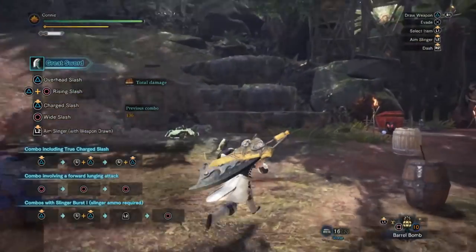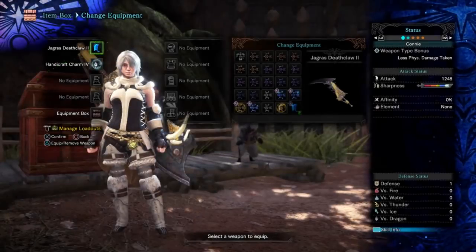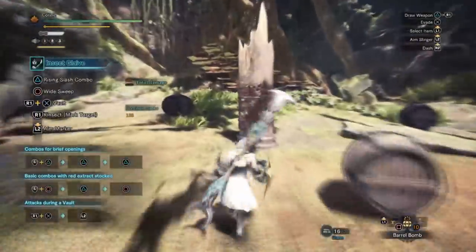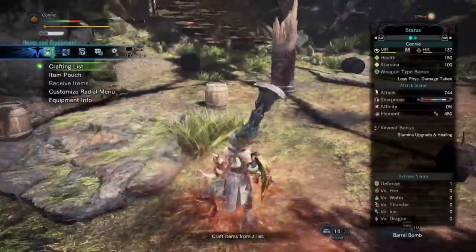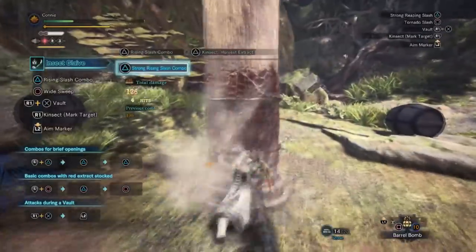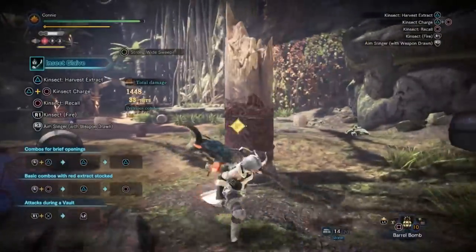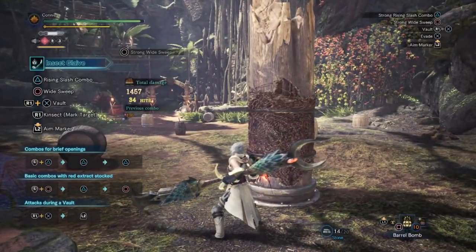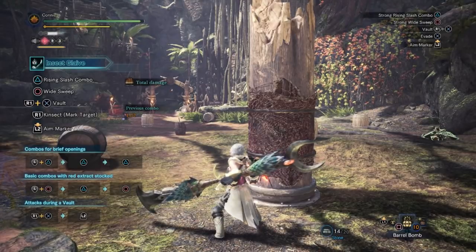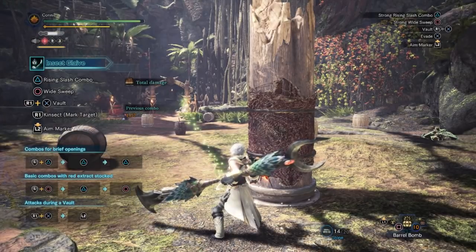The next thing we will test is whether or not the weapon choice makes a difference. 1450 damage roughly took us back to full health - let us repeat the test but with the insect glaive. We're vaguely in the same vicinity of HP, maybe slightly less because of rounding down errors from the kinsect. But it's so similar that I think it's fairly safe to say that it's the same between weapons too, which is perfect.